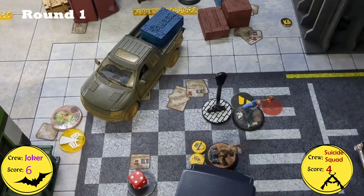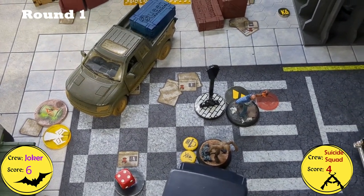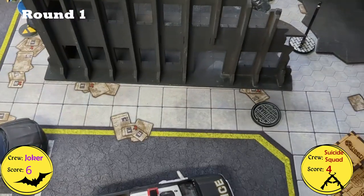Weasel moved up his full movement and revealed my Suspect Marker, which was Valuable Commodity — so he now has a Loot token on him.